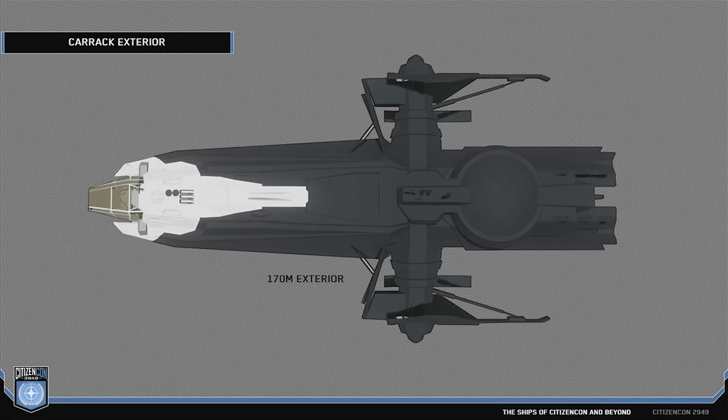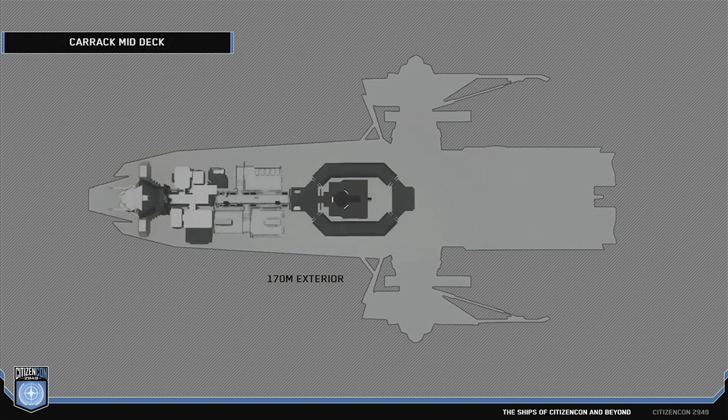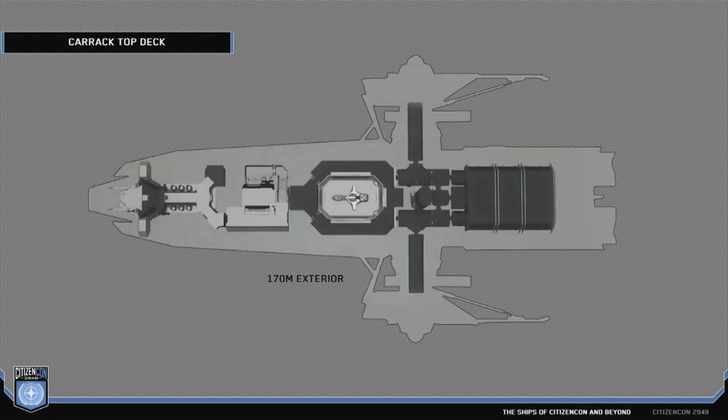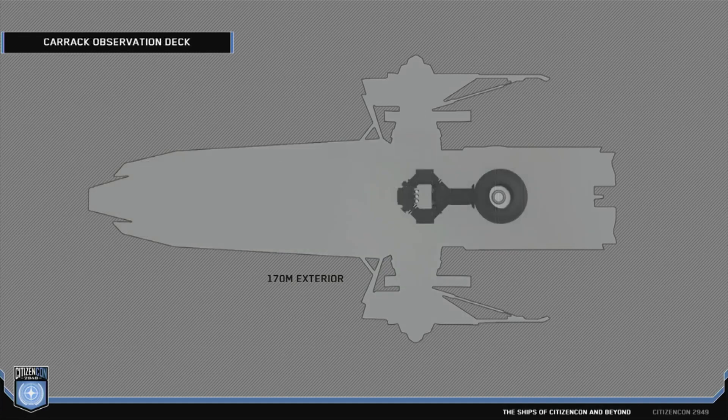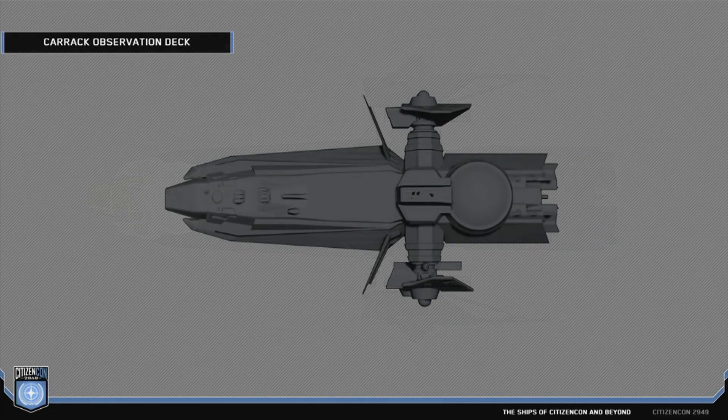The first task was to do a full interior white box block out, blocking in all the features that we'd promised, using all our metrics. That meant the ship got quite big — it got to 170 meters. This was the original layout of the bottom deck, going up through the ship. You can see the front is quite packed with things, but there's a lot of space in there. Then there's back in engineering, and then the observation deck.